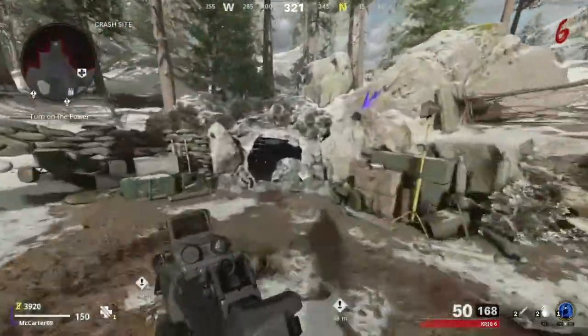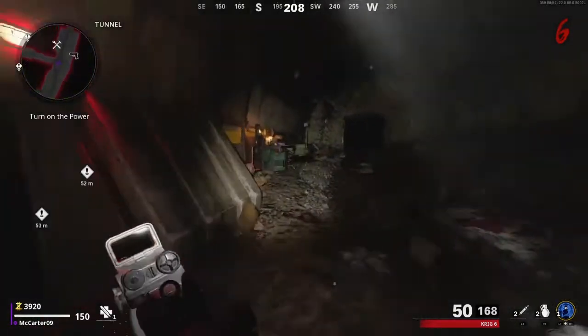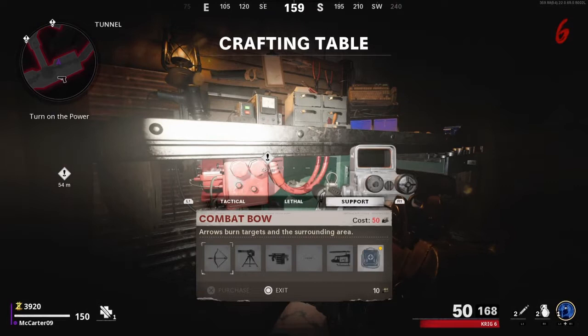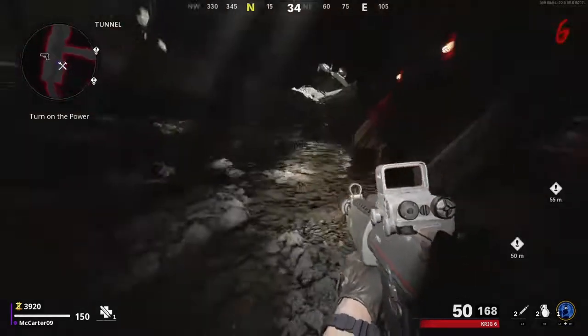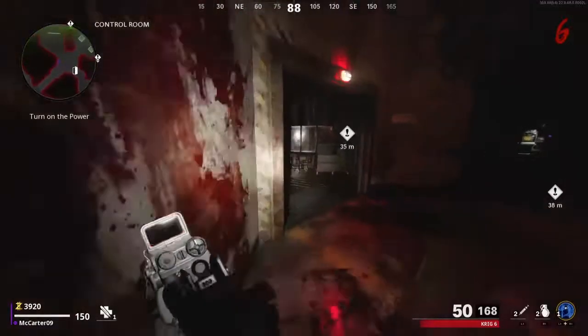And there's also crafting tables around the map that you can get. There's one down here, and you can actually get multiplayer killstreaks in this one in the support area. It's pretty hard to unlock them, but yeah. And then you can craft grenades.